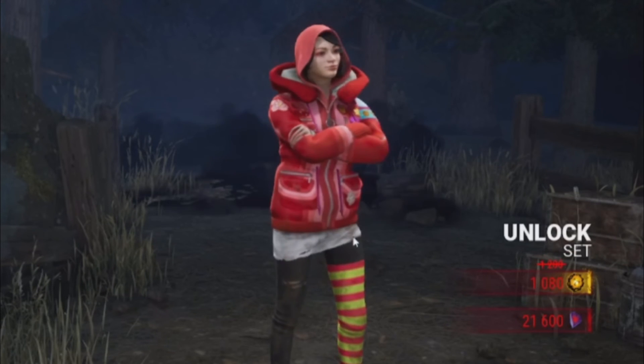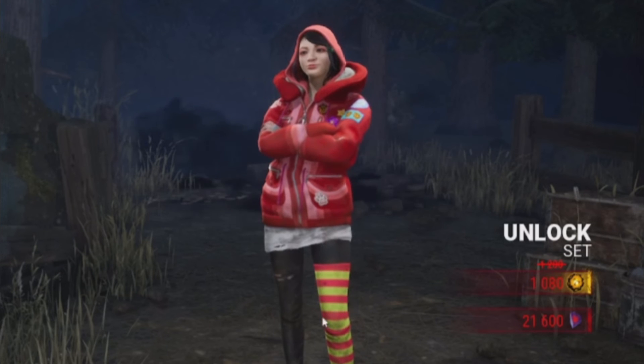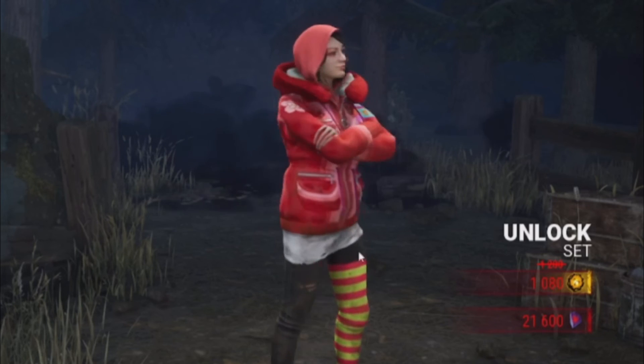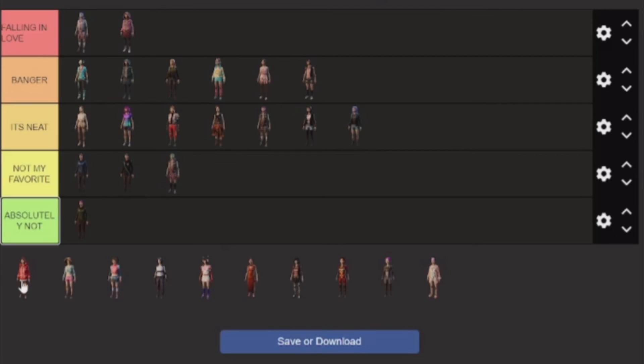This skin - I really like the colors, I really like the red. I like the sock and I like the paw. I like the dog. It's pretty nice. I think it's a banger skin, so I'm going to put it in banger. It's like the rabbit skin but I really like the dog, so I'm going to put it one higher.